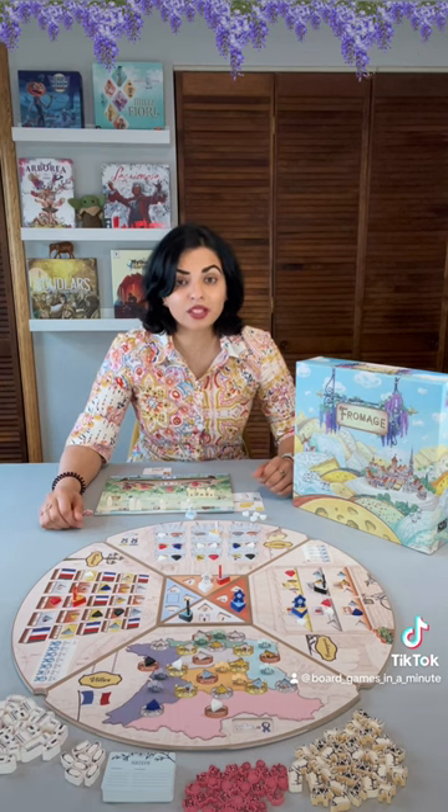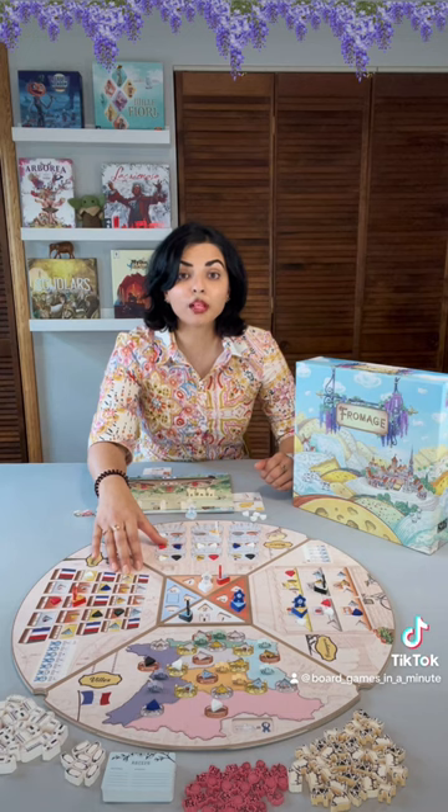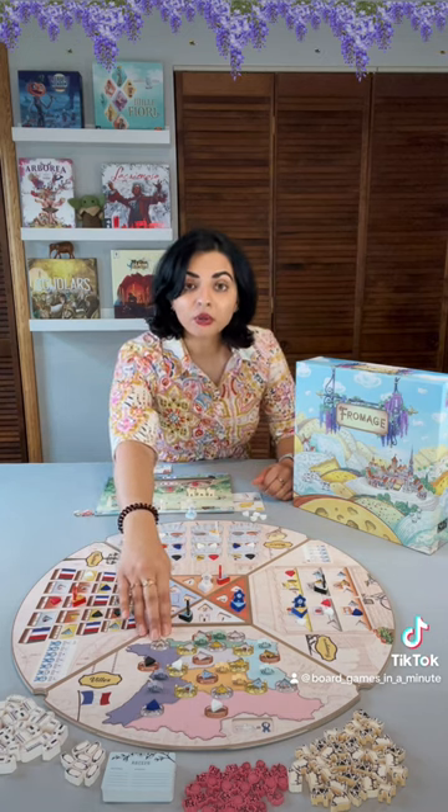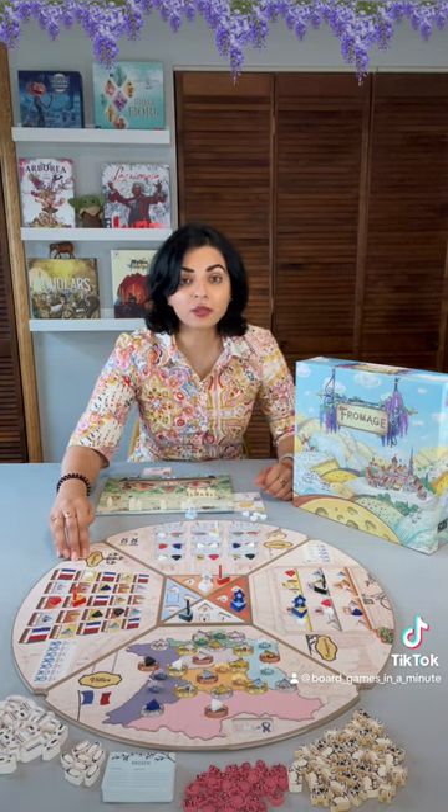Game end will be triggered once someone has placed their last piece of cheese, and then you will go to game end scoring. The different quadrants of the board will score in different ways. The villes is an area control game, whereas for example the festival, you want as many of your cheese pieces as possible adjacent to each other in order to score the maximum number of points.